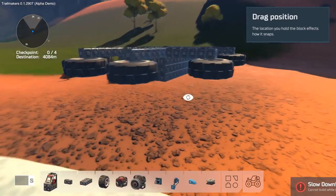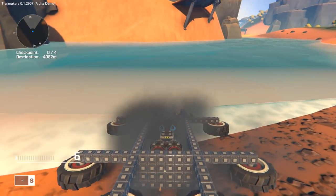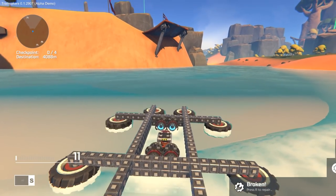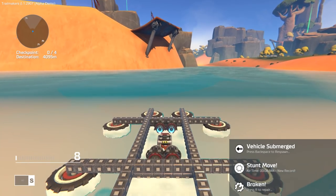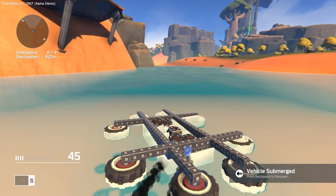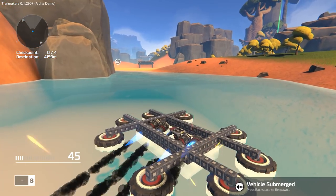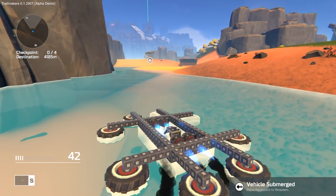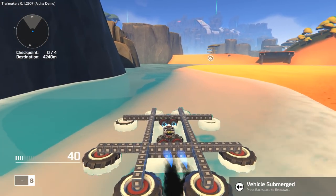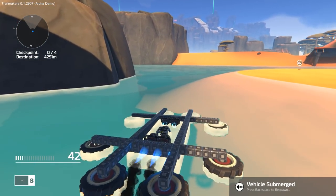There we go. Hopefully we can get this thing into the water - let's try it out. It's going, it's going - oh, it's submerged but it's working! Look at this. My turning is not working as I expected but holy shit, it's actually going really good - it's extremely stable! I'm definitely gonna have to work on the turning though. It's somewhat submerged so we do have to lower those wheels a little bit, but guys we've made a boat already. That's pretty damn impressive.